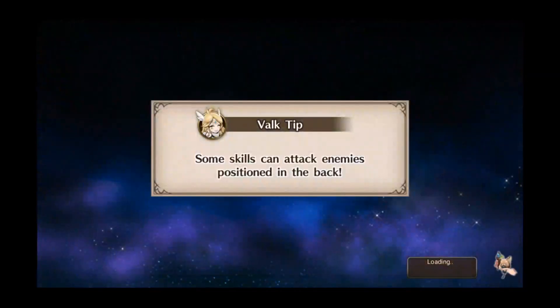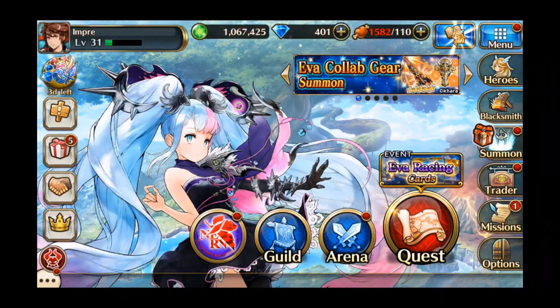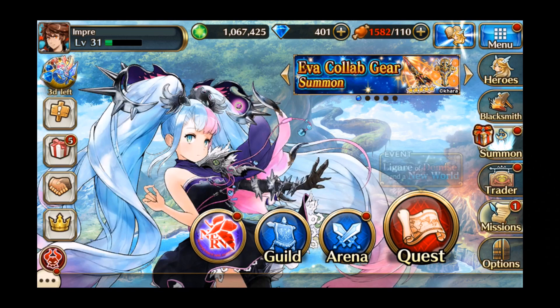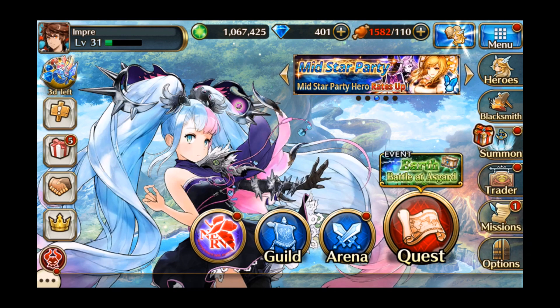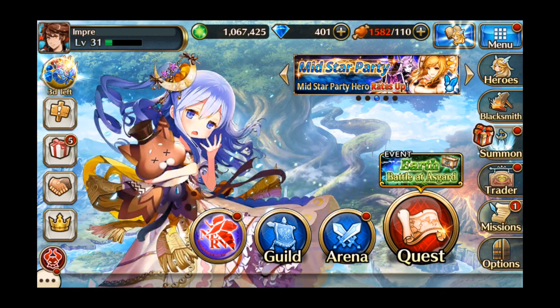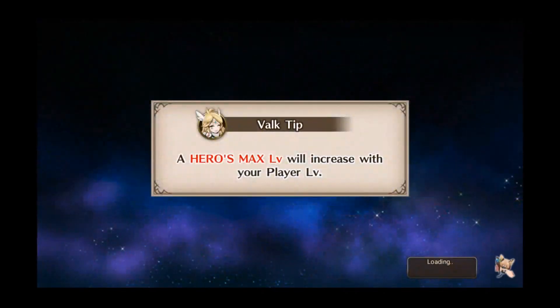In Unison League you create a character and you have a choice of five classes: Soldier, Archer, Mage, Cleric, and Lancer. I play an Archer slash Treasure Hunter, which is one of the more advanced classes that you have to progress to unlock.